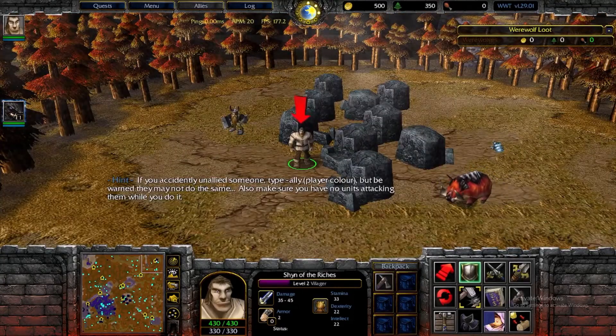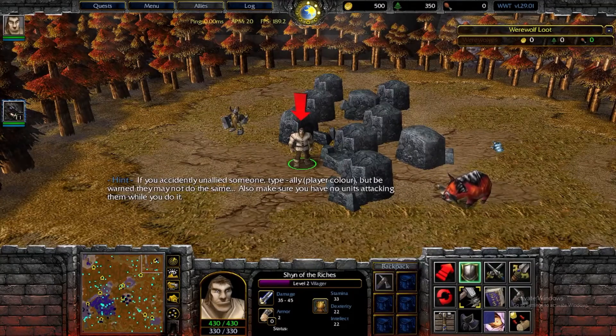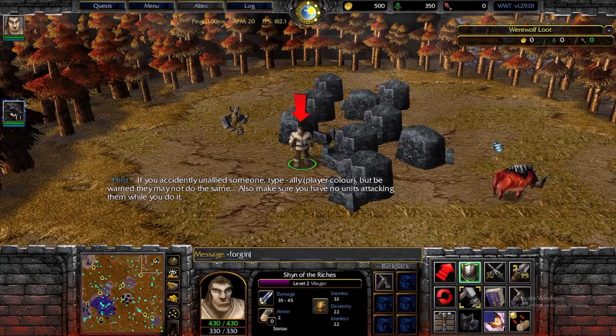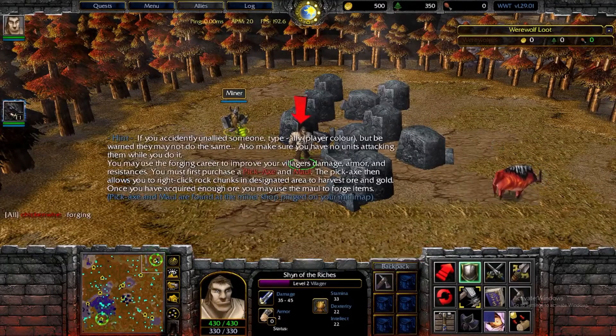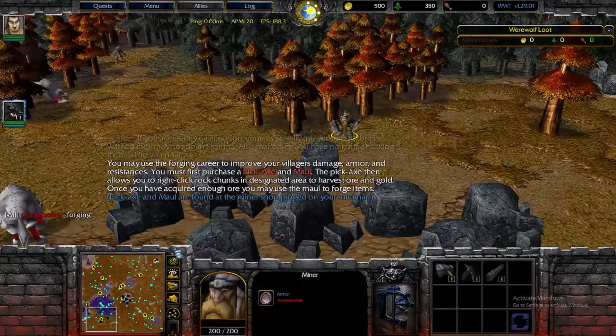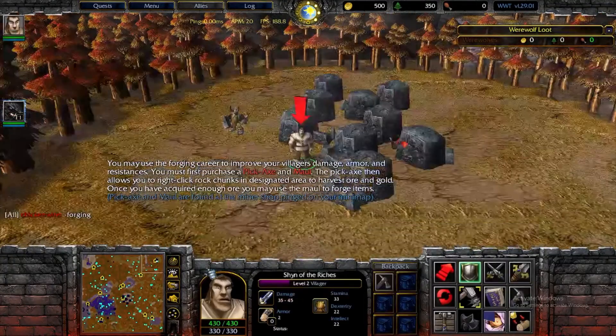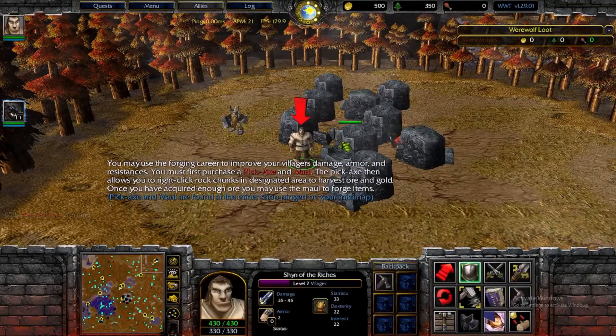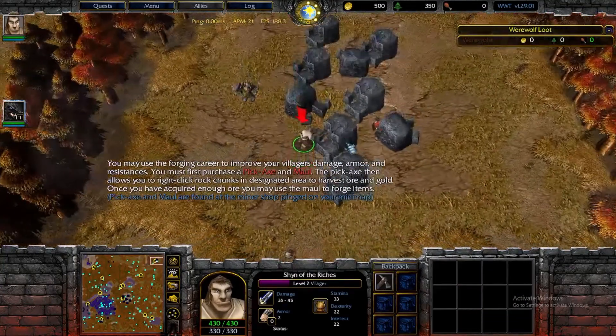As mentioned before, mining is an excellent way of making money in Werewolf Transylvania — it's actually called forging. So dash-forging. You have the top or north mine and the bottom south mine. All you do to mine is simply buy a mining pick from one of those two miners and then right-click on the rock.